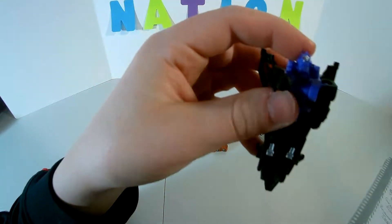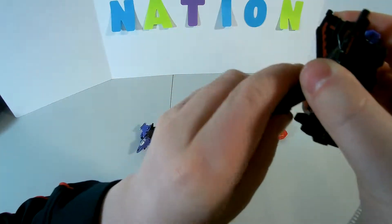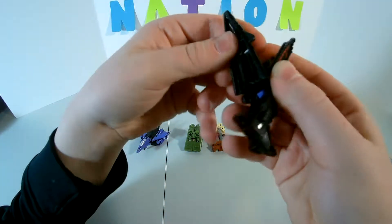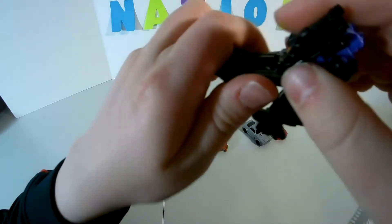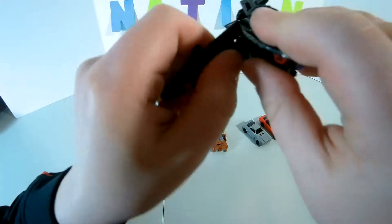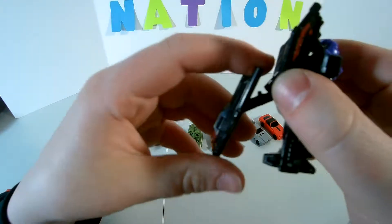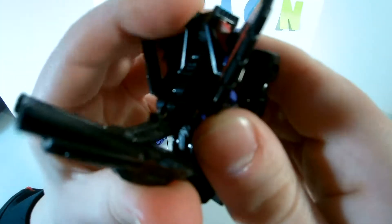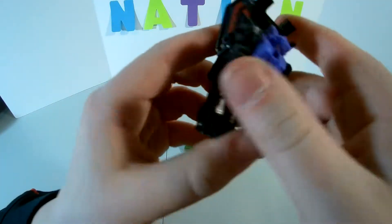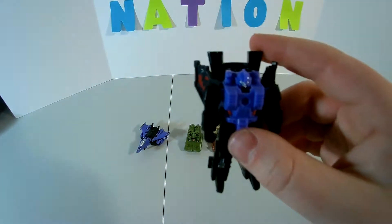Take his head and just fold it down. Then take this whole assembly — it's on a hinge — and you just want to bring it up on that hinge and fold it all up against his back. You'll hear a click when you push it in. And there's Viceper.